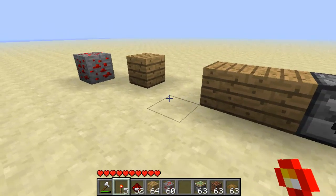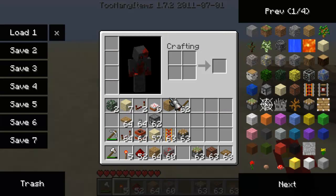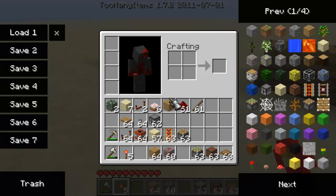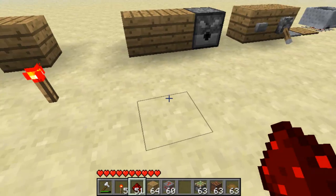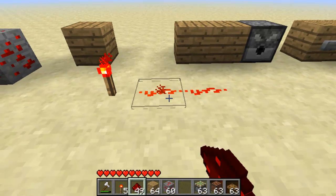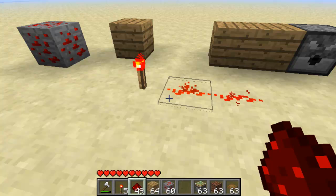Now to be able to control those, what we're going to need is some sort of power source. The first power source you're likely to want to create is a redstone torch. These are basically created like you'd create a usual torch, with just a stick and redstone above it. This has a default state of on, whereas redstone dust has a default state of off. But if we place the redstone dust directly next to the redstone torch, the redstone dust also powers, as well as going straight as it is facing into the redstone torch.